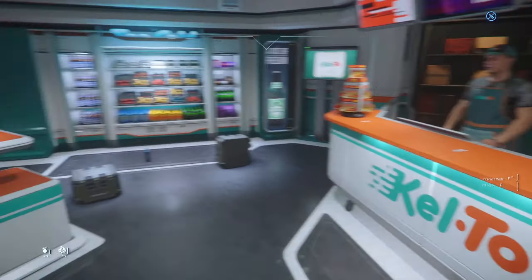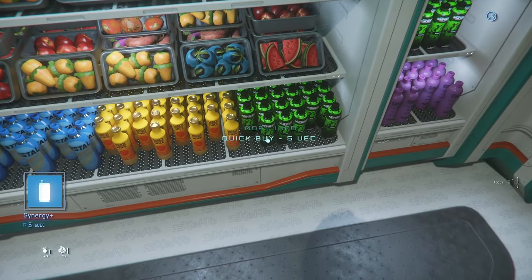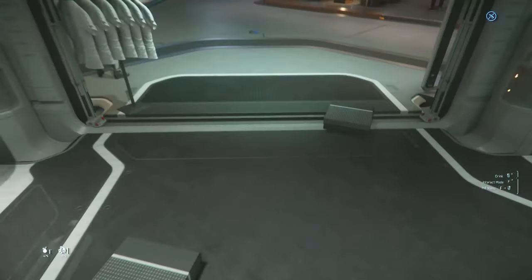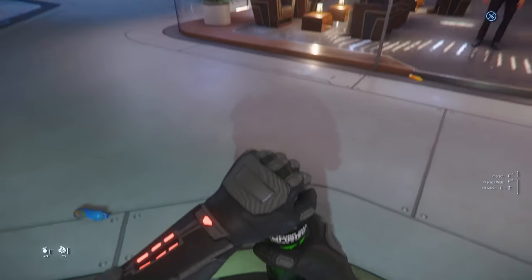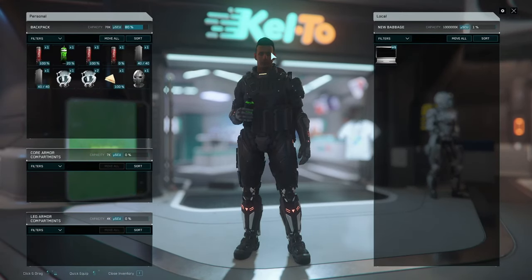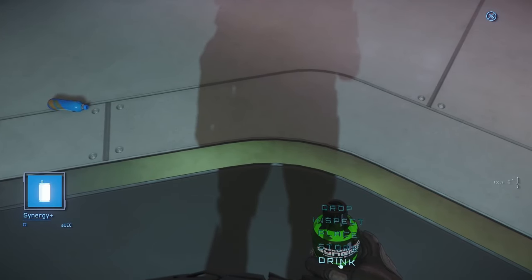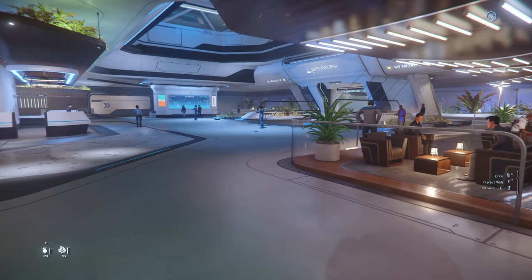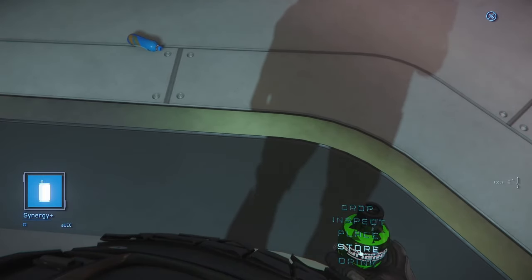I'm going to buy a drink here. I bought it and now it's in my hand. If I want to drink it, I just go down here and press drink and my character will actually drink it. It's so detailed that if I had my helmet on, it would tell me I need to remove my helmet to drink. Little things like that. Now I can store it and it goes back in my inventory.